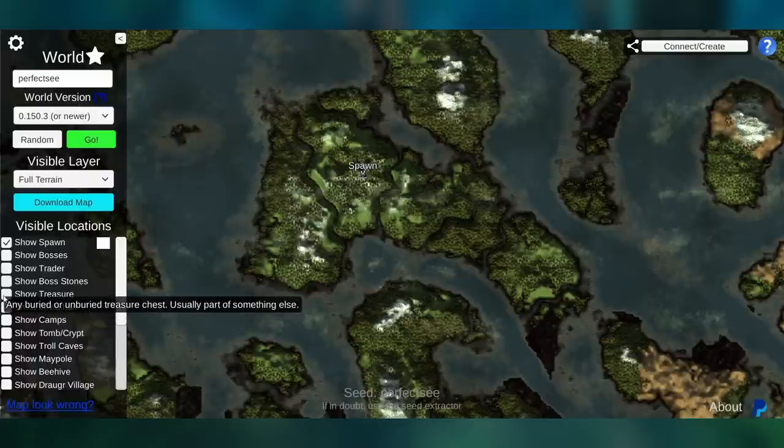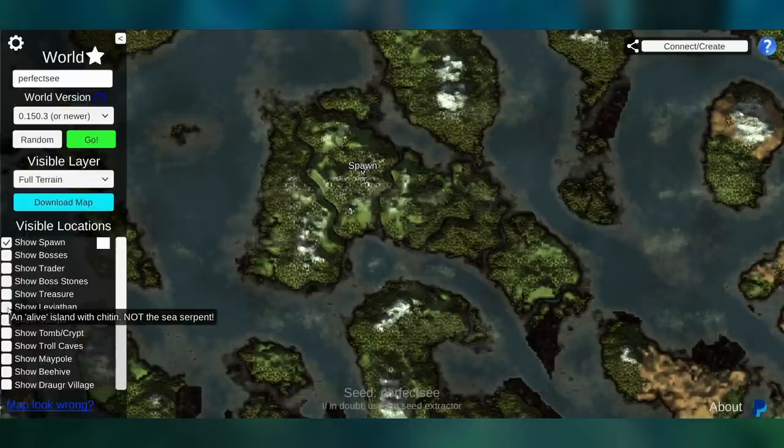Another feature shows treasure, but treasure is all over the place — any buried or unburied treasure chest is usually part of something else. A lot of that stuff, once you have the wishbone, the wishbone will show you where it is as you're running around with it equipped.